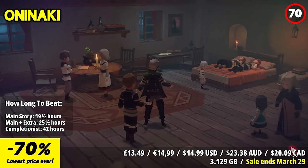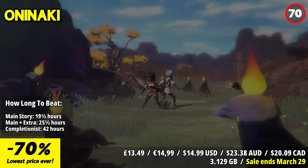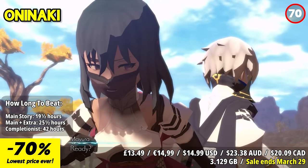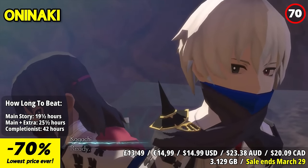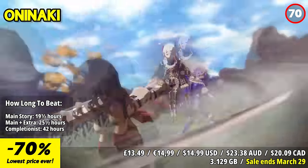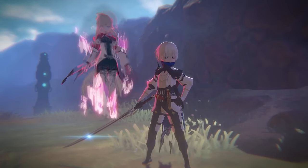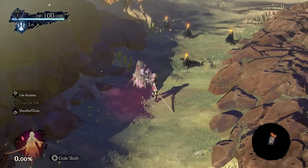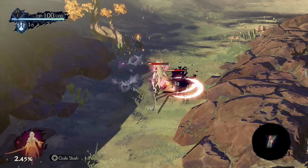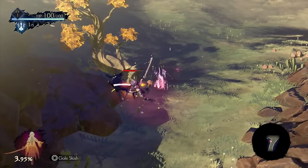Oninaki is an action RPG that combines an engaging narrative with fast-paced combat and a unique mechanic involving the journey between the living and the afterlife. The standout feature is its thought-provoking storytelling and exploration of themes related to life and death. Players step into the role of Kagachi, a watcher who guides lost souls to the afterlife. The game's narrative delves into the complexities of mortality, reincarnation, and the consequences of tampering with the natural order. Gameplay features real-time combat that emphasizes fluidity and speed. Kagachi can switch between different weapon types on the fly, and the daemon mechanic allows him to summon and partner with powerful spirits, adding strategic depth to battles.